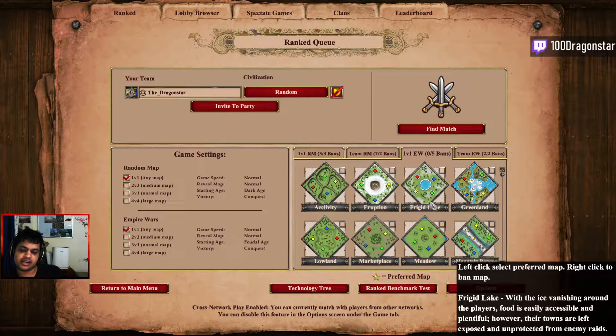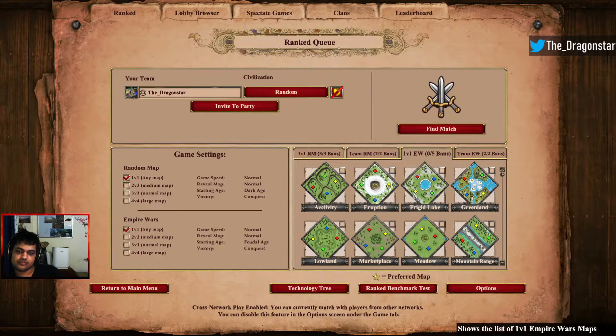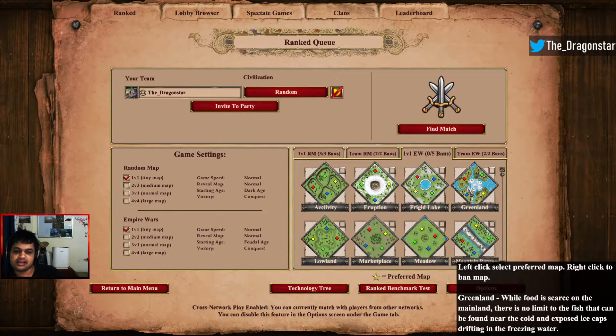Scout civilizations are really good at hitting the opponent in different areas of the map since the farming economy will be really exposed. Opening scouts on that map will be pretty beneficial — something like Khmer, Magyars, or Franks comes to mind. Greenland is a little bit more on the water side — you have a lot of shallows. My civilization picks for it would be something like Saracens, Italians, and Byzantines — all of them being really strong water civs with a lot of flexibility.